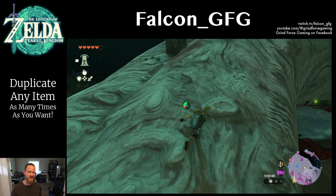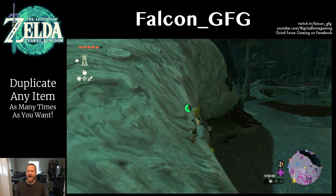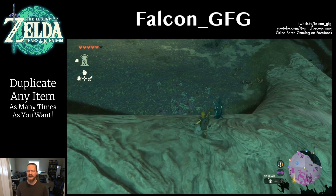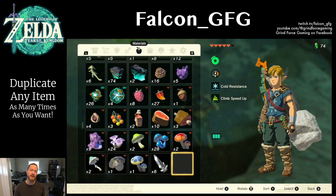From there, we're going to find a ledge to jump off. It doesn't need to be super high, just high enough so that we have time to pull our paraglider out. What we're going to do is jump off the ledge, pull the paraglider out, and then immediately open our inventory.